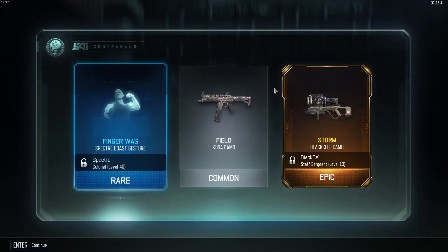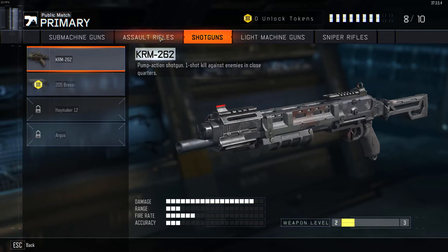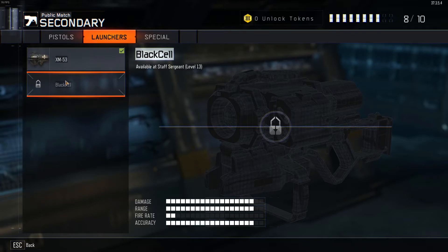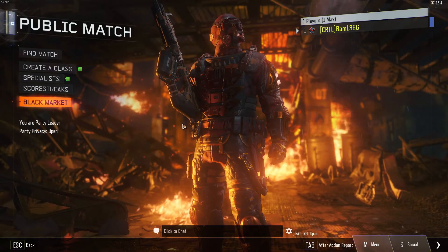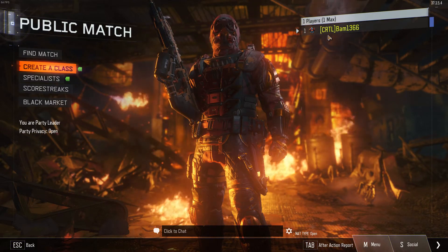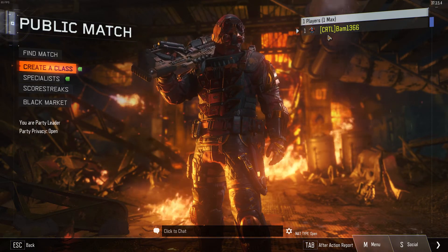Finger wag Specter boost - that's a Specter. Storm Black Cell camo. I don't think I have that unlocked, but I definitely want to see what... is that a rocket launcher? It's the rocket launcher! When I unlock that I will definitely make a video about that. I have no idea what I got yet, so I'm going to be leveling up here trying to figure out what that was - it was an epic skin, so that's awesome. We got really good skins out of that. Third prestige, two epics and two rares - I'm super hyped about that.